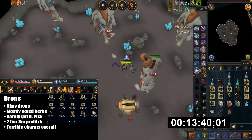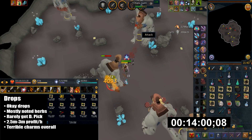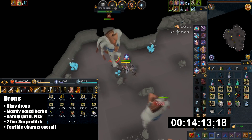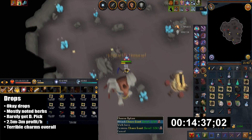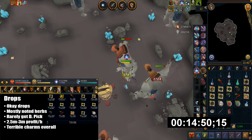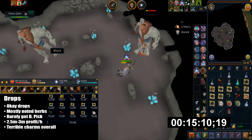As for drops, they're actually okay — mostly you get noted herbs and Dragon Dart tips. Occasionally you can get a Dragon Pickaxe. Really just expect 2.5 to 3 mil profit per hour from the Legendary Pet scavenge. This is all factoring in the cost of cannon balls, and I'm not including the drop chance of the Dragon Pickaxe because I don't know their exact drop rate from Chaos Giants. For Charms it's actually pretty terrible.